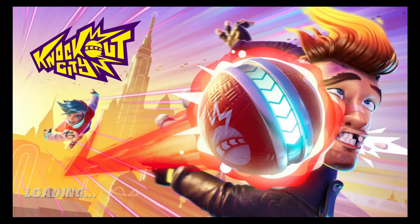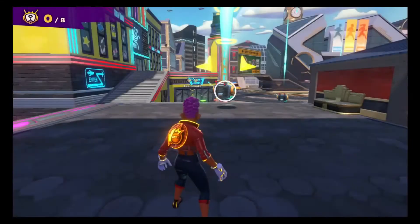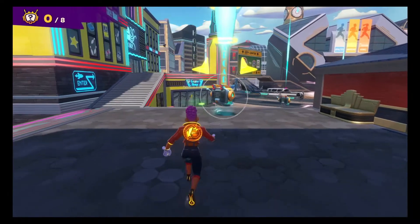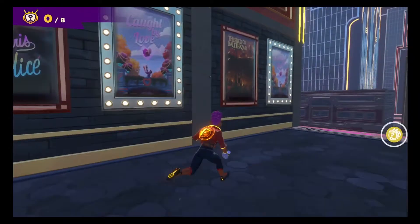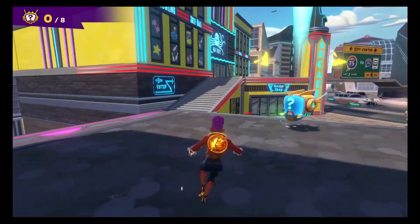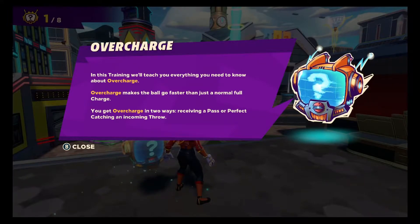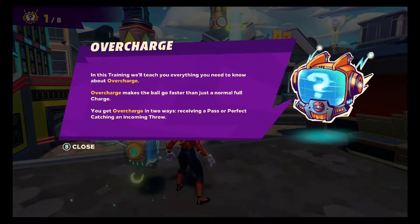While we wait, go ahead and give this video a like — hopefully you learned something and hopefully it gets you excited to play this game when it properly releases. You're at the Knockout Roundabout, where you'll learn how to push your dodgeballs past the speed limit, follow the various radio bot instructions, and kick this baby into overcharge. This training will teach you everything you need to know about overcharge.